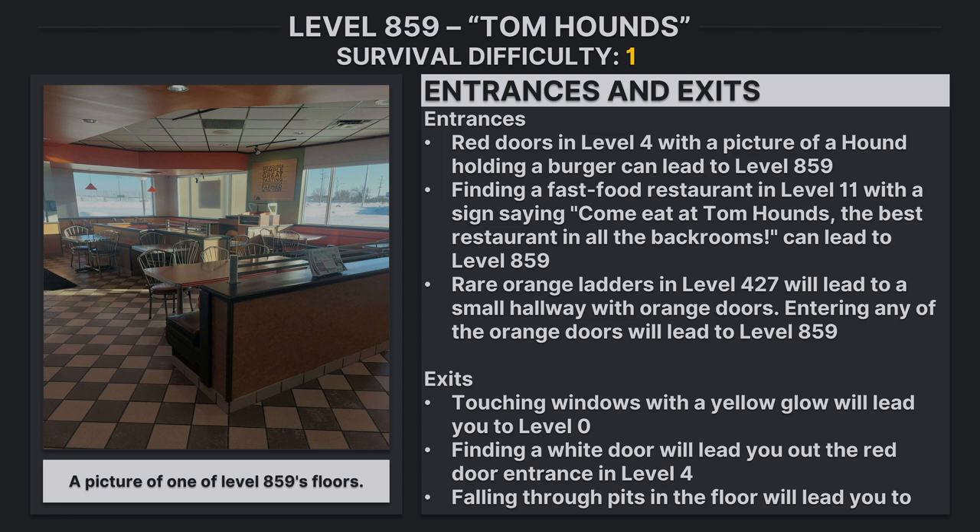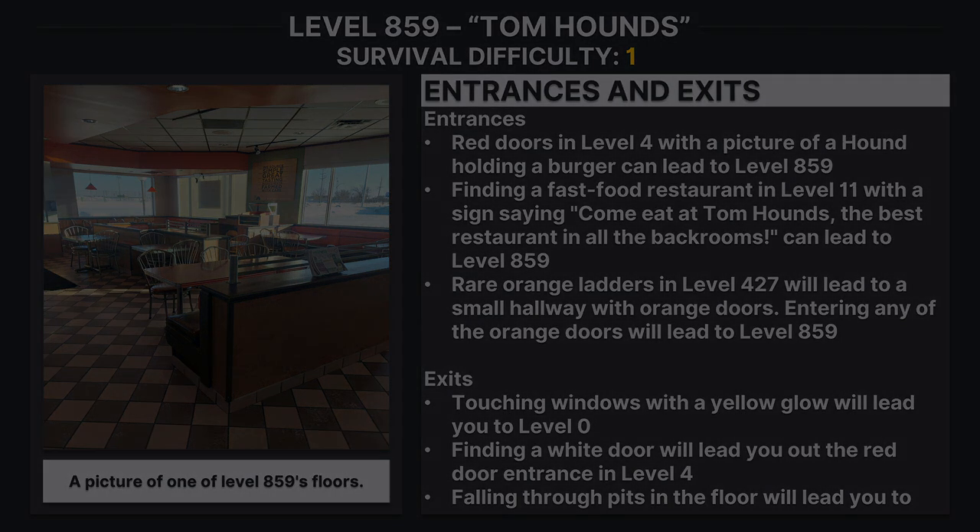Exits: Touching any windows with a yellow glow will lead you to level zero. Finding a white door will lead you out through the red door entrance of level four. Falling through pits in the floors will lead you to level eight.